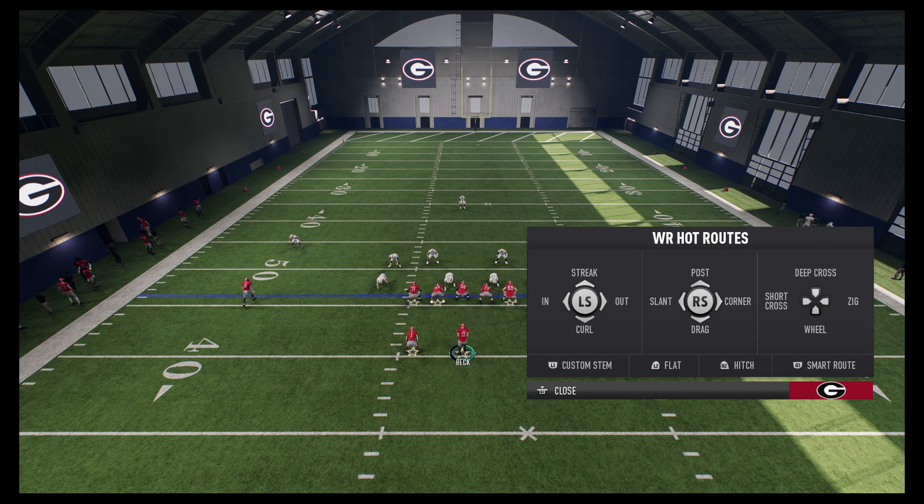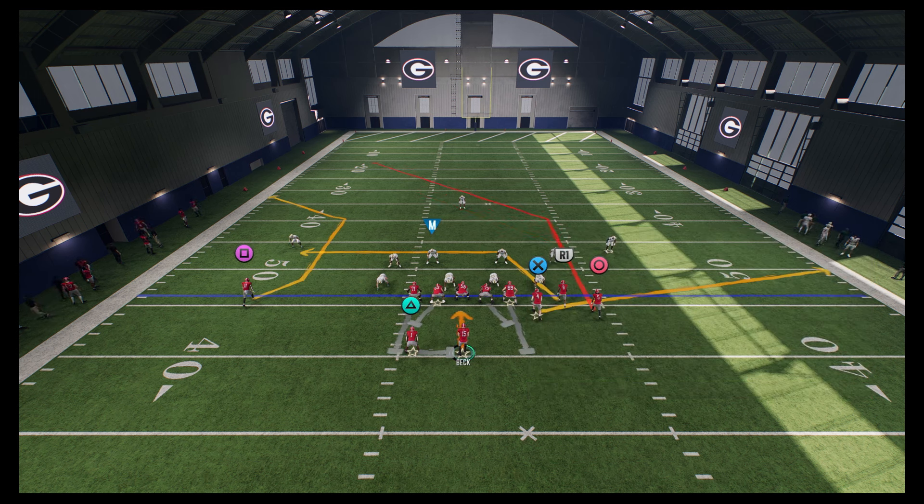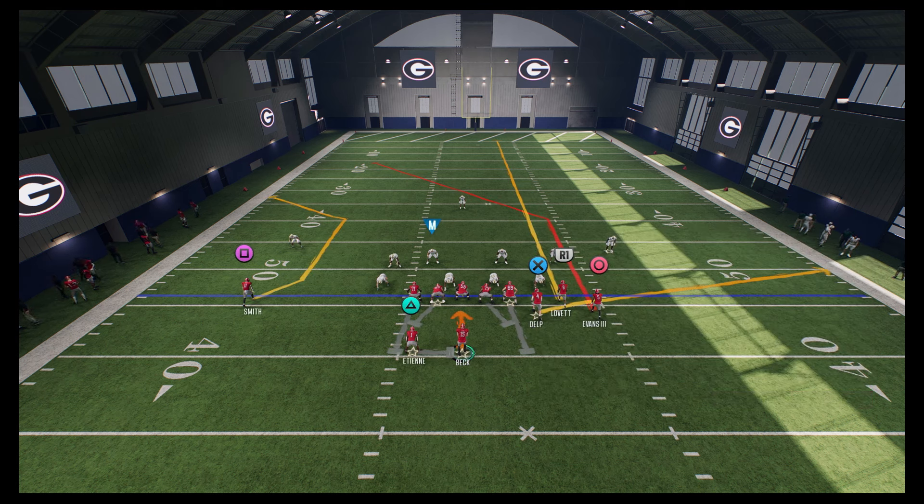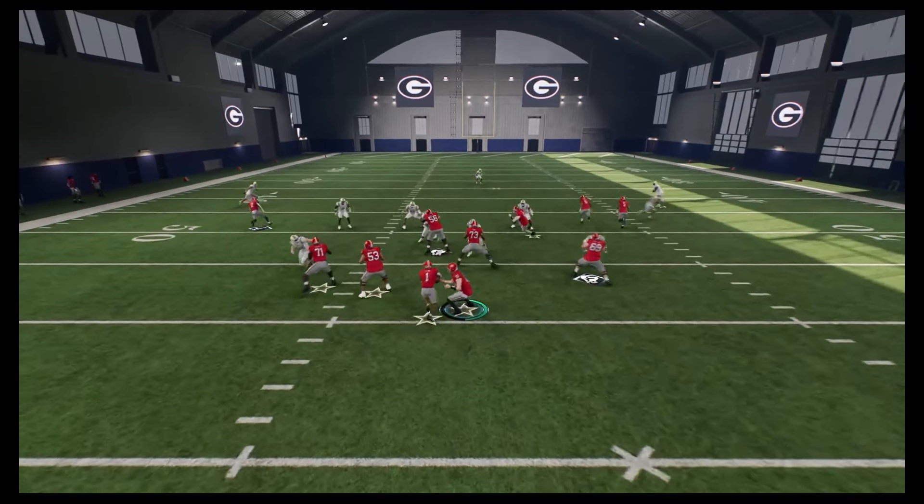Press circle — which is the receiver's icon — or B on Xbox, and then hold down that L1 button. Hold it down and go up two levels — that makes it a little bit of a deeper post, and this is how we'll activate the cover three bomb. Then streak R1 — hot route R1 to a streak, press triangle, R1, up on the left stick to put them on a streak. Then you can drag the tight end or keep them on a flat route, whatever you want. I like to drag him a good bit here because this is a really good setup out of PA Post whether you're playing man or zone — this play kind of attacks every defense.